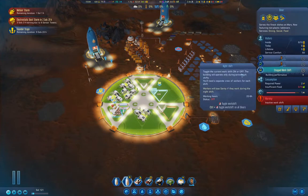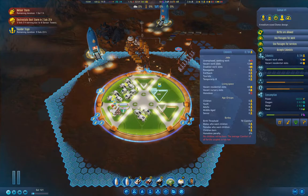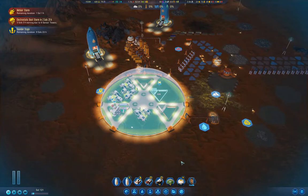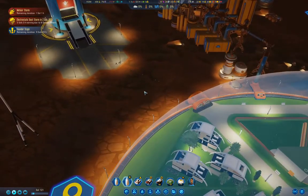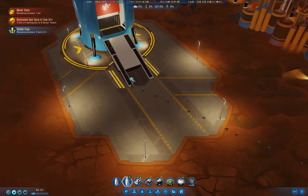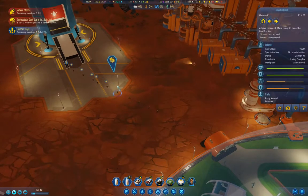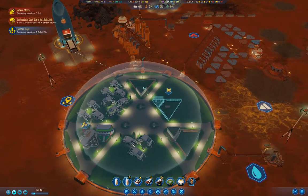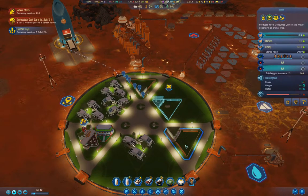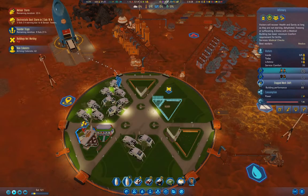Diner — we'll leave that. Infirmary — yep. We haven't fully activated that. We'll let all the colonists arrive. What does this mean? Unemployed. Well, we're going to send some of them off to do stuff. You have full employment. You can have full employment.